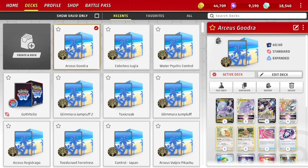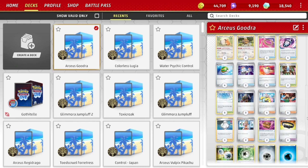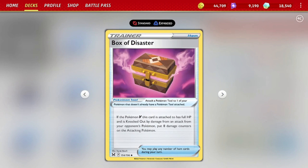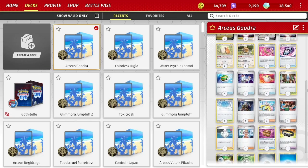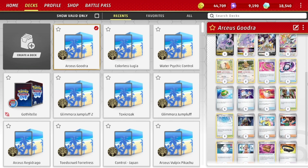It's a deck that's been around a while — the list is adjusted a little bit, but there's not too much new in it. Box of Disaster is a newer addition to help with the way the meta is right now. But these older decks were good before and are good now. Don't forget about them — dust off these old decks, update the list a little bit, and have some fun playing them. Take care.